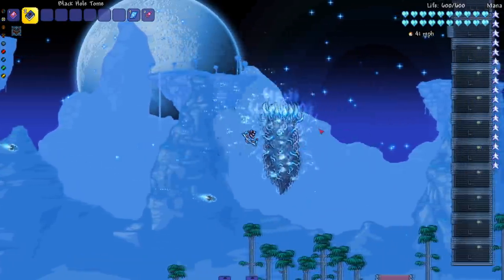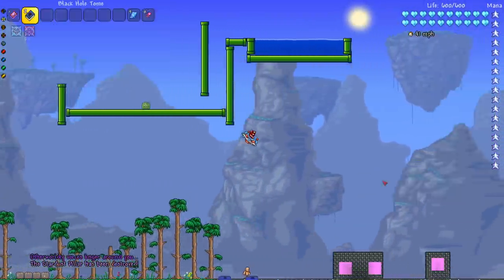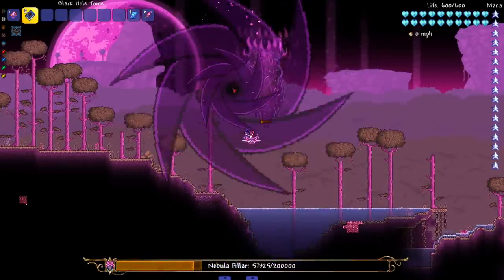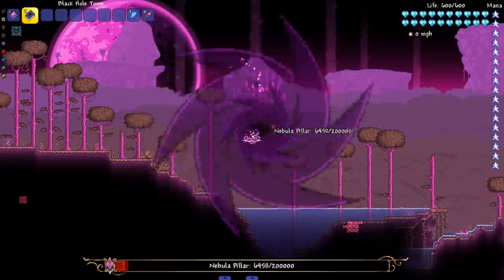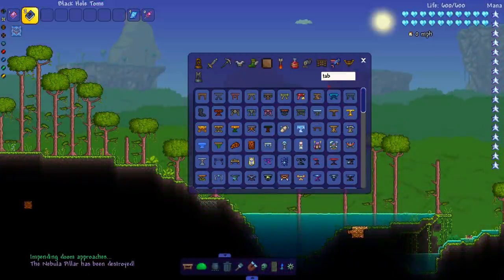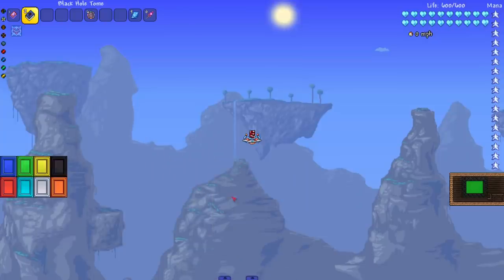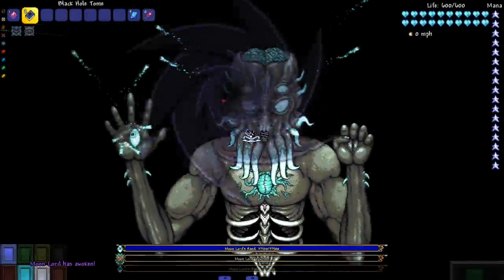I feel like when they get to a lower amount of health they get a little bit of resistance — it takes a while to kill them when they get low. And here we are — the last pillar. We're gonna leave the world after we kill this pillar because it's way faster to leave the world and spawn Moon Lord with the sigil from Fargo's Mod than sit here and wait. There you go — sigil, this one summons the Moon Lord instantly.